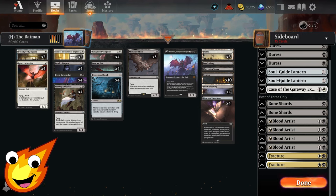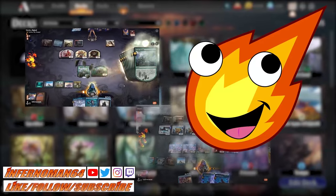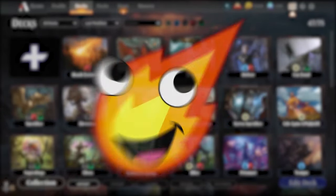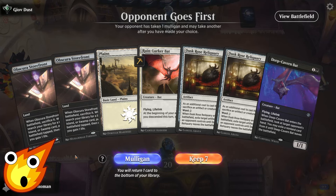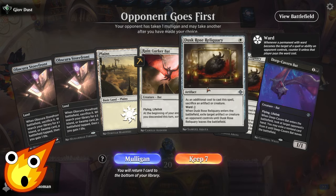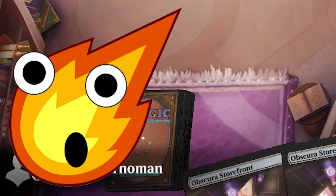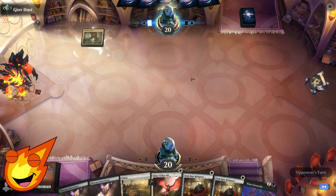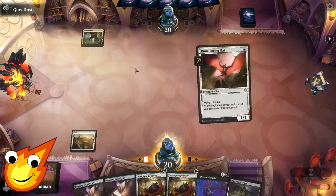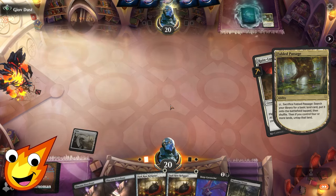Let's take the deck we just built and see how well it does in Historic. We've got the lands we need to get going. We play Obscura Storefront — no sacrificing it just yet. We play a Ruin Lurker Bat, which will eventually let us start descending with our lands and scrying into what we need. Opponent picked white and is using Fable Passage, then played an Aether Hub — looks like they're on energy. Interesting. Obscura Storefront triggers a descend, which is great. We get a Swamp, then swing — putting them down to 19.